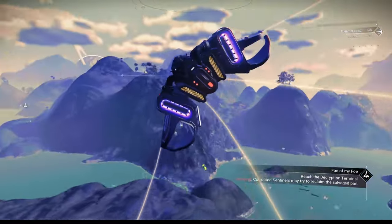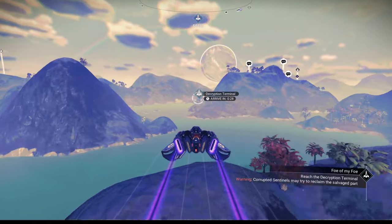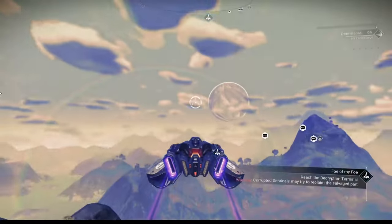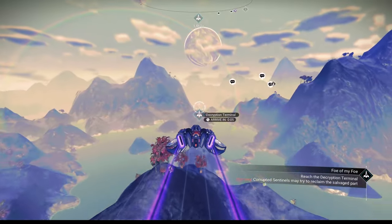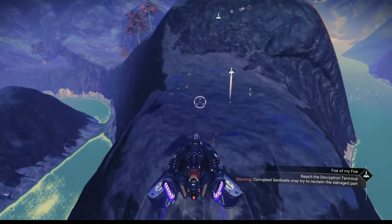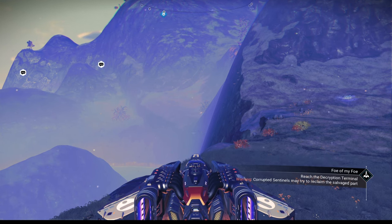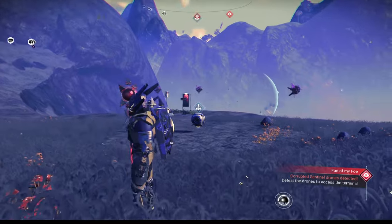Follow the icon to the terminal — it's about a minute away. I'll adjust by diverting power to engines, which chops about 10 seconds off the travel time. On the left-hand side we're doing about 345 units per second on this ship. I do have a faster sentinel ship that'll do well over 400. Here we go — move your ship to the side so you're out of the way in case you get into a fight. Warning: corrupted sentinels may try to reclaim the salvaged part.